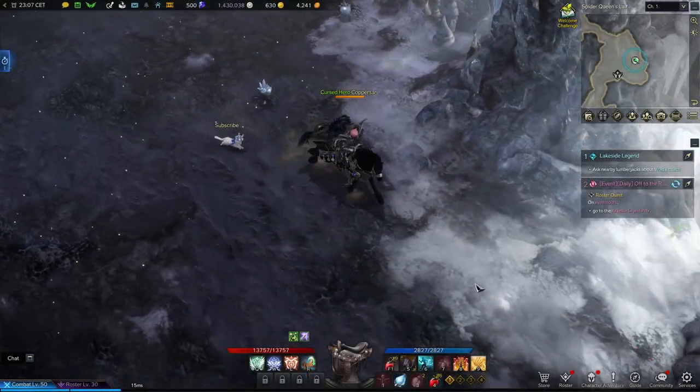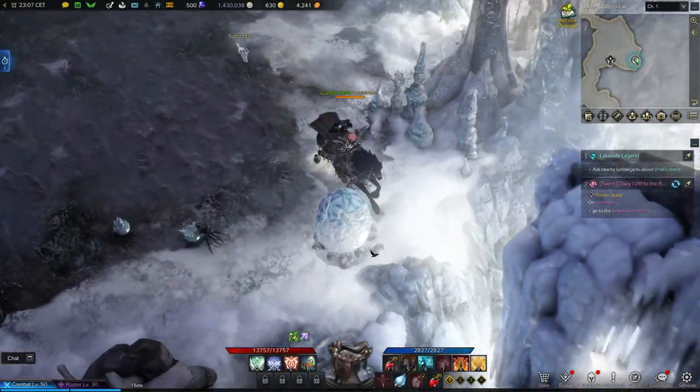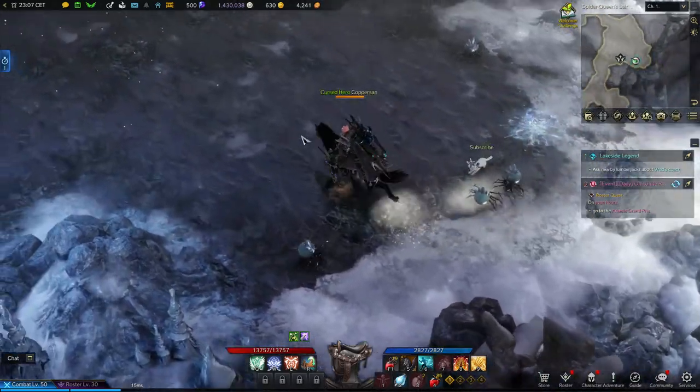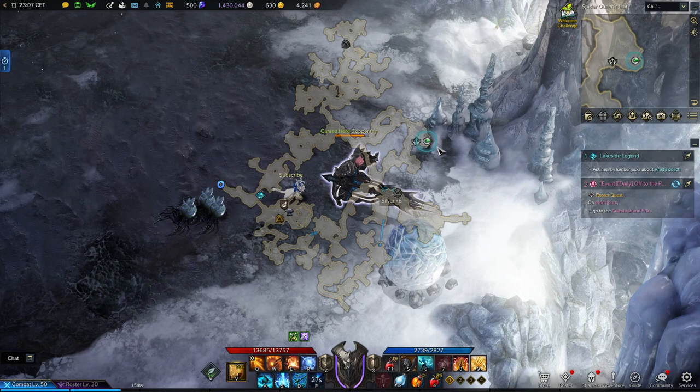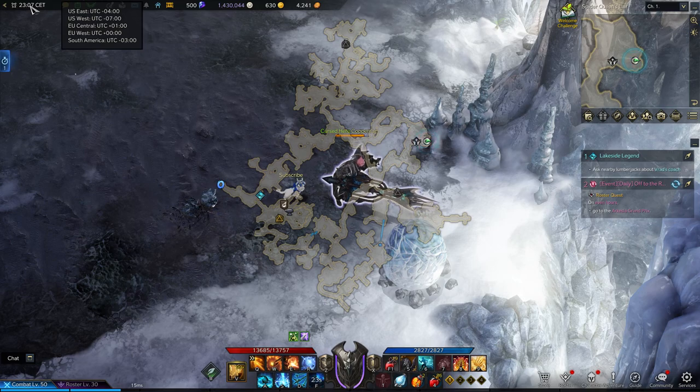We aren't done yet in this area. At Lake Eternity, try to find and defeat the world boss that spawns here. She may be found at either 2 AM or 9 PM server time. You will also need a gear score of at least 380 to make sure your hits register, otherwise she doesn't drop anything.